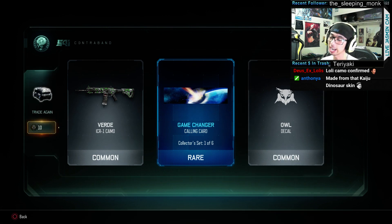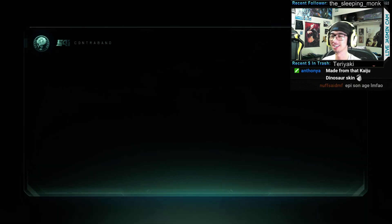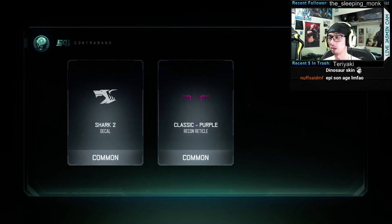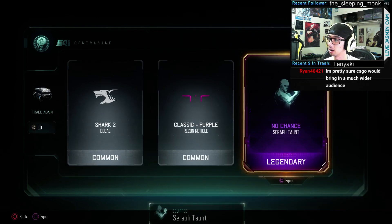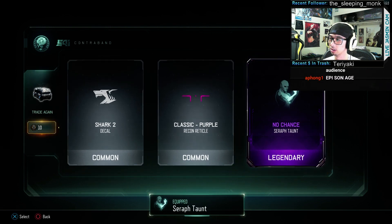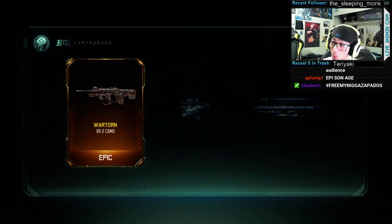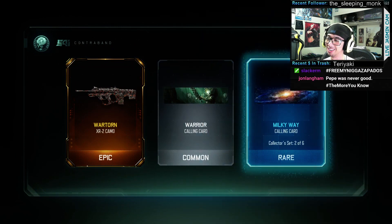That looks like Goku shooting a laser — pretty sweet stuff. Oh, that's a shark decal — I don't think I have that one. A Seraph taunt! Oh, you can just equip it, that's really cool. I'm going to go through all the heroes with a new taunt. Oh, a Wartorn — I don't really like it.